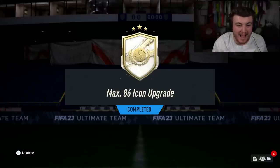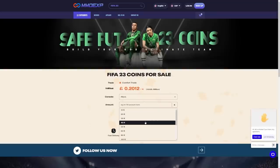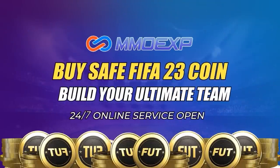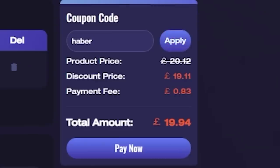EA just dropped the max 86-rated icon upgrade. We're going to open up a bunch of these and see what we get. For cheap, fast and reliable FUT coins, check out MMOEXP. There is a link down below — use the code HABER to get yourself 5% off all of your orders.